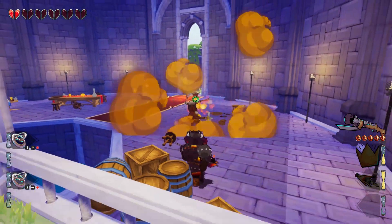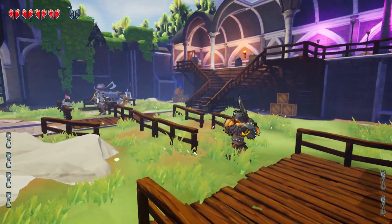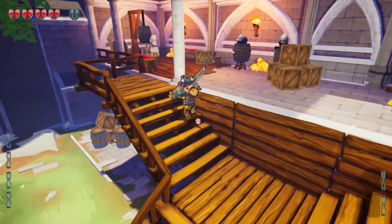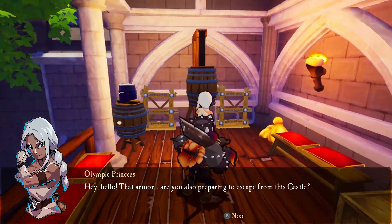Your goal is to conquer the castle and rescue princesses. On each venture into the castle, you'll be able to bring along a single princess. You'll start with one, but more can be found on each run. Once a princess is found within the castle, they'll be available as a partner for your next run.